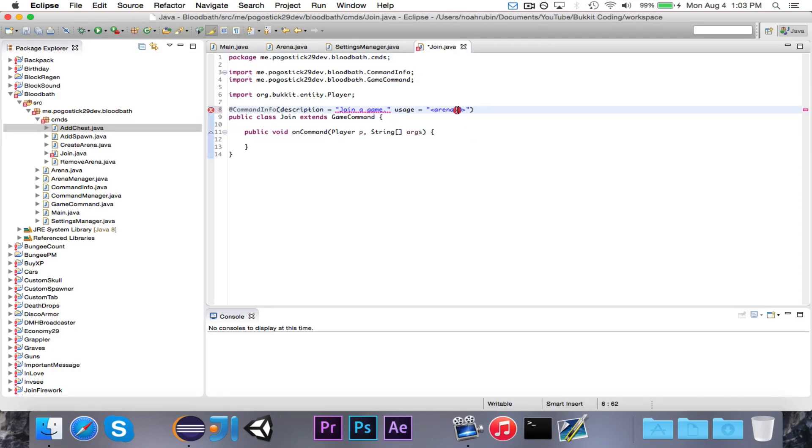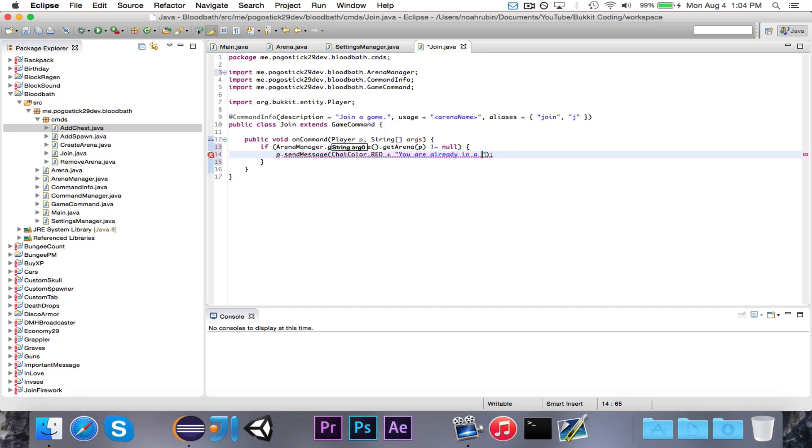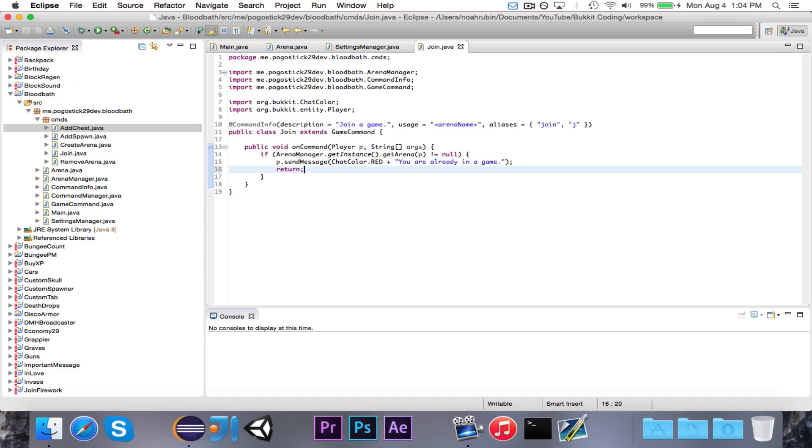Or is it arena name? The usage is going to be whatever name you want to join. And then the aliases are going to be 'join' and 'j'. Now we have join set up. The first thing we want to do is make sure that the player is not already in a game, because if they're in a game we don't want them to go join another game. So if arenaManager.getInstance().getArenaFor(p) is not equal to null, we send p a message in ChatColor.RED saying 'You are already in a game,' and then return.